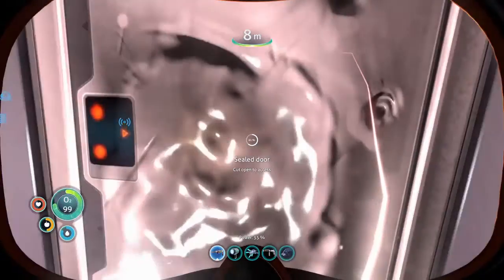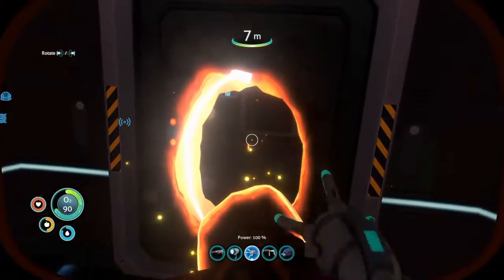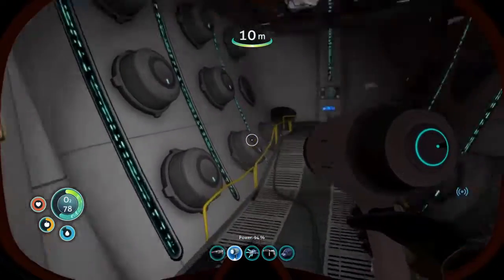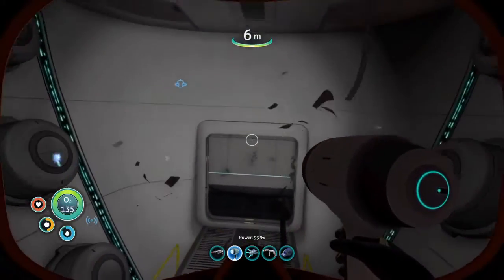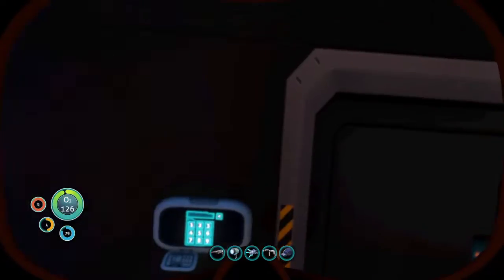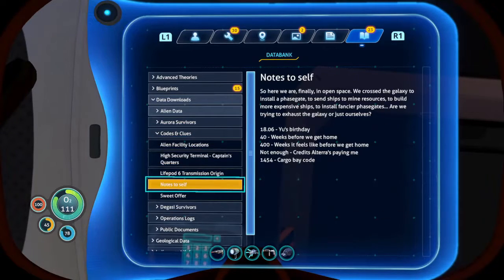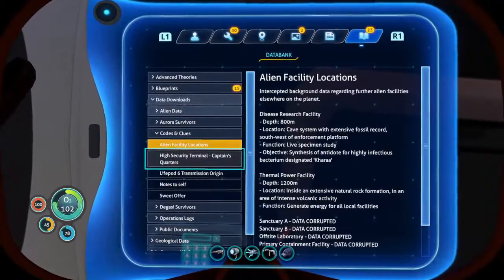Sadly, everyone else is gone. We should still go to the lifepods to see what they said and their last words, but we won't actually find any other survivors no matter where we go. We know now that everyone from the Degasi died, and everyone from this ship also died. That's absolutely crazy. There's a PDA — let's grab some oxygen real quick. Notes to self: Cargo Bay cold. Use birthday 1806. That's the only code we have to go off of, but it doesn't seem right — there isn't even a six on this keypad.